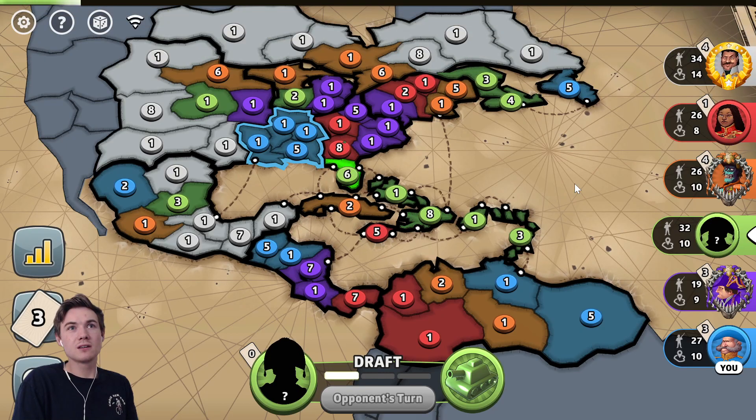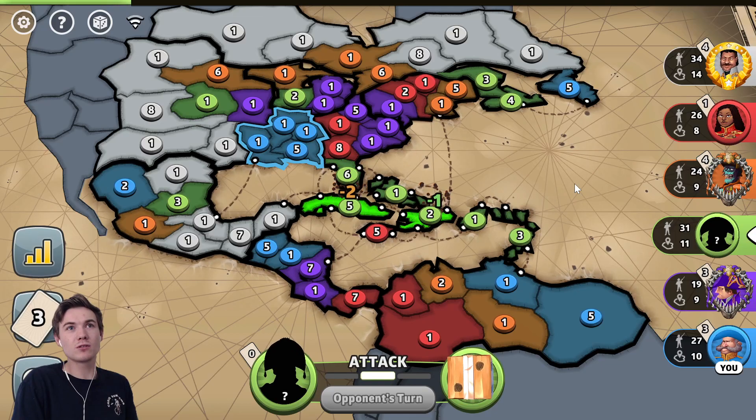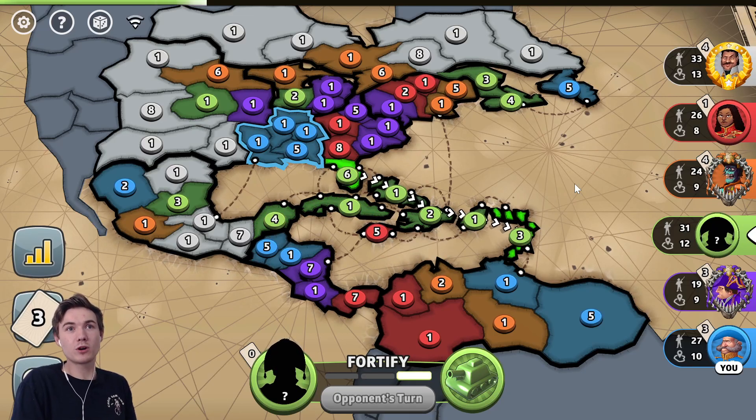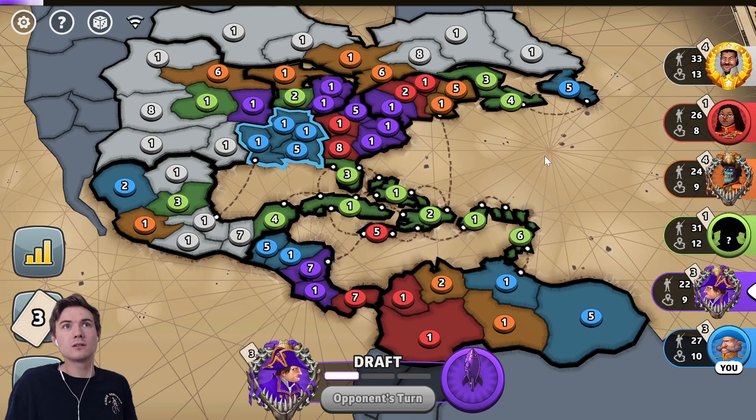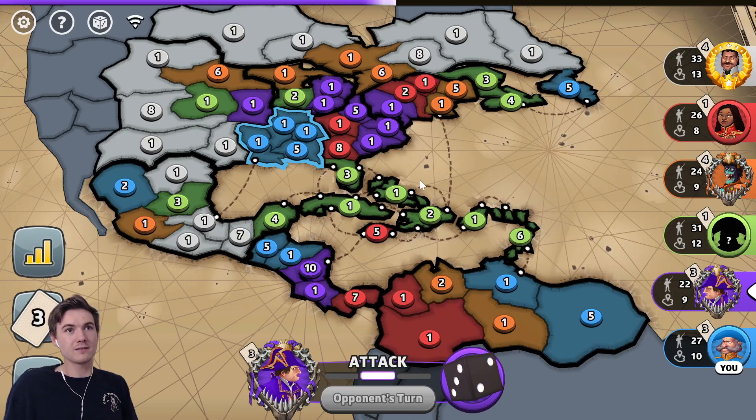It looks like red wants Central America or something. Green sets in. Purple is in a bit of a dire situation — losing eight troops really hurts them. They're now the weakest player on the board because of that. Although there's an argument that maybe red's a little bit weaker because red is not holding any cards, so they don't have any reserve troops that they can dip into when the rest of us are cashing our cards. Red breaks my continent but it's no big deal — I wasn't really defending it and so I don't lose a lot of troops because of it.